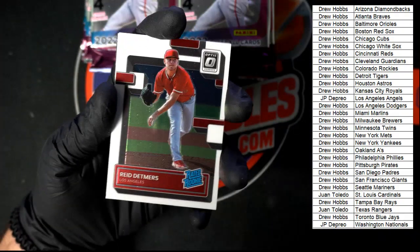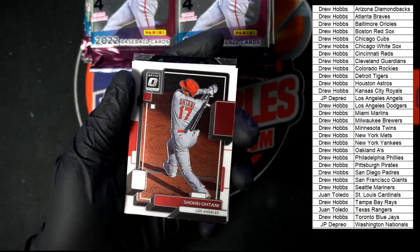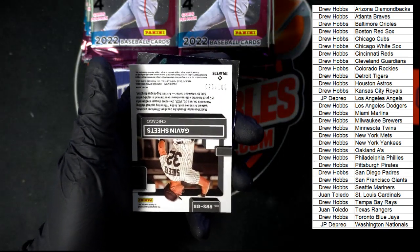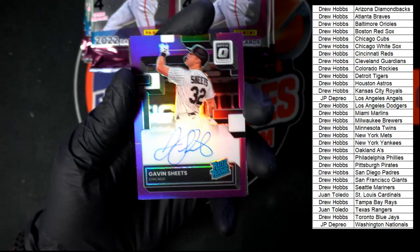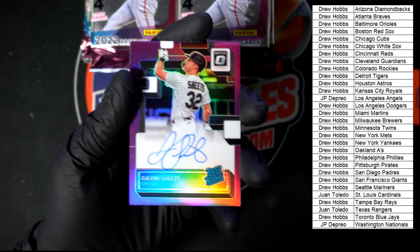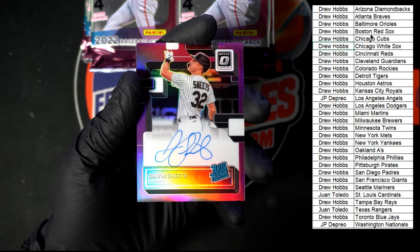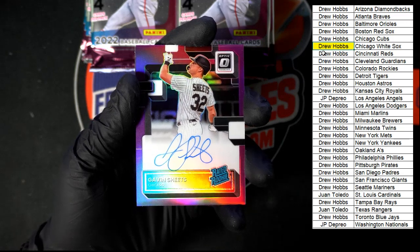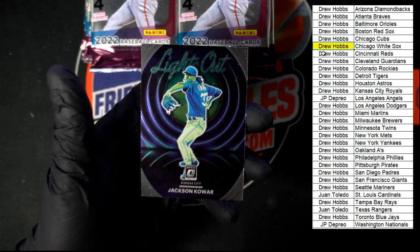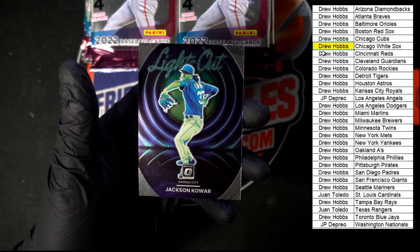All right. Detmers to start us off — Rated Rookie. Shohei Ohtani. We got Gavin Sheets numbered 7 of 150 — look at that purple on that one. That one's going to the White Sox, Drew H., that one's coming to you. And Jackson Quire Lights Out for Kansas City, going Drew H.